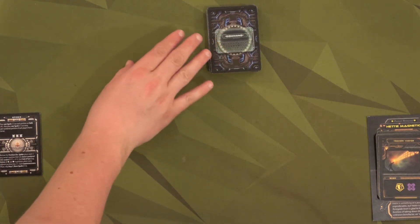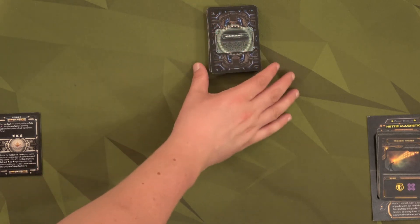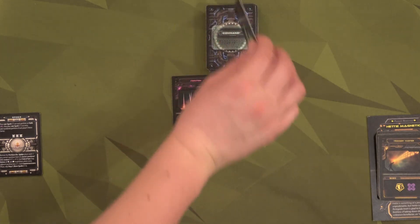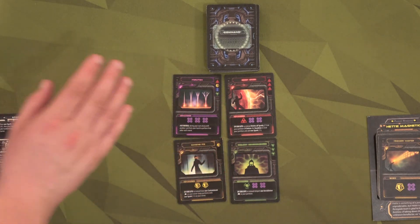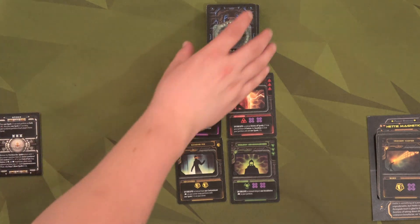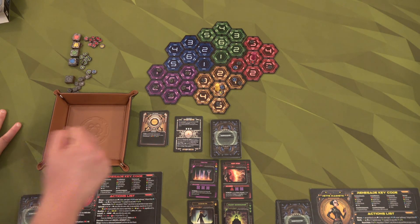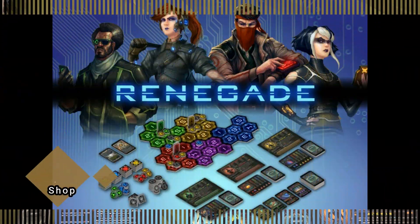The last thing to set up is the Hack Shack — think of it as where you're physically sitting while hacking into the computer. You can buy additional things to help along the way. Draw four cards; these will be available and refresh at the end of each turn. There are some really good cards out there. That's the setup for Renegade with two players — I've got my Chip Theory dice tray, let's have some fun with this playthrough!